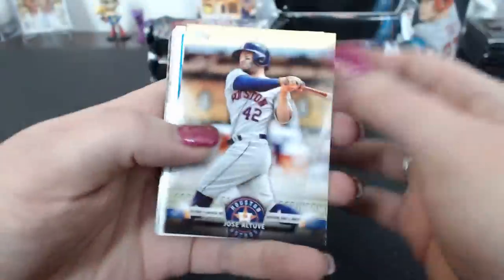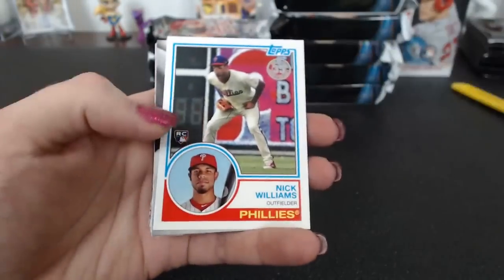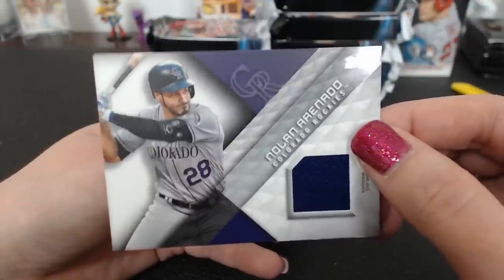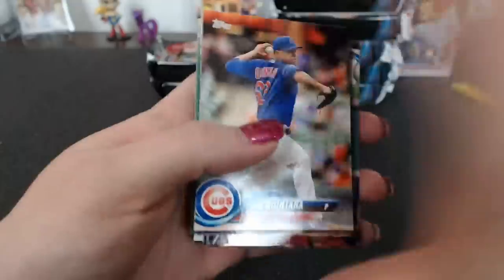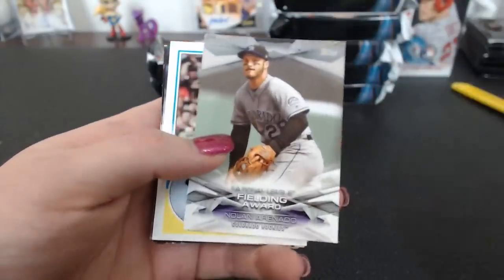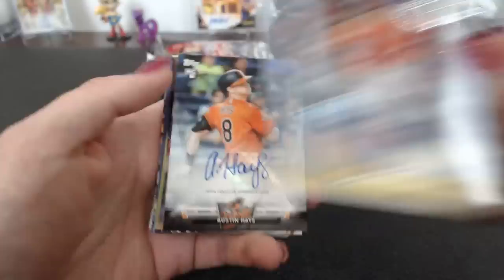Altuve Jackie Robinson Day '83. Nick Williams and a Nolan Arenado relic for the Rockies — Alex.